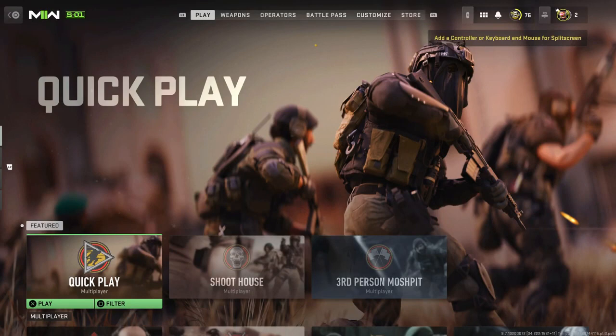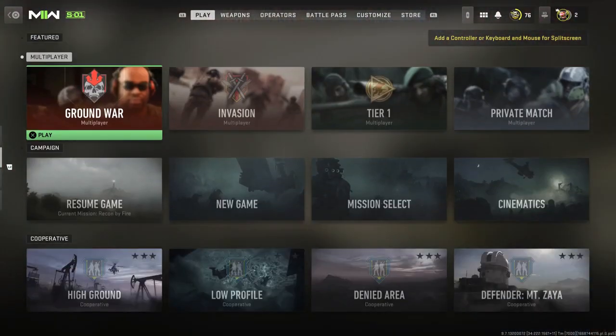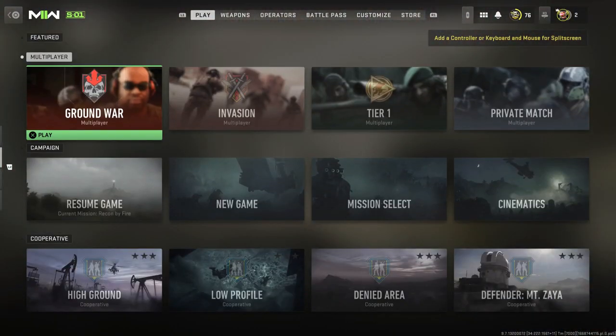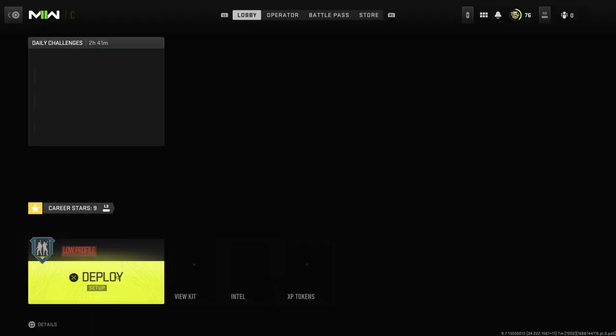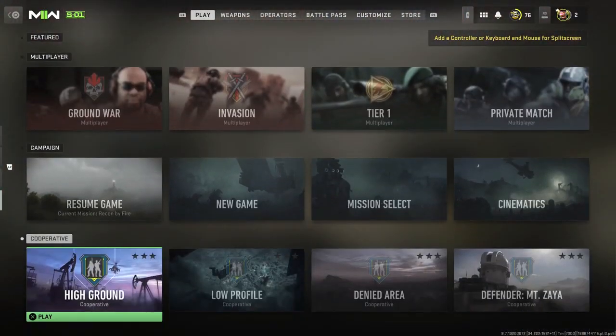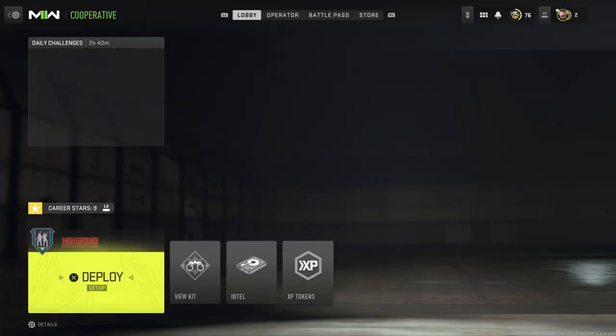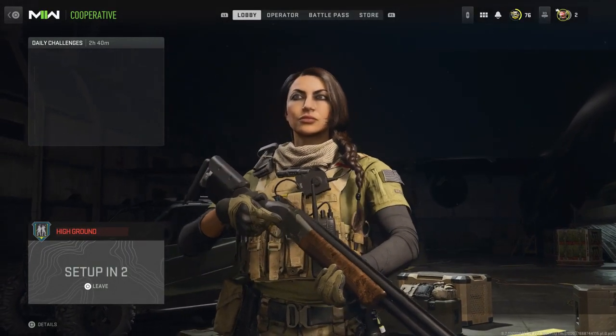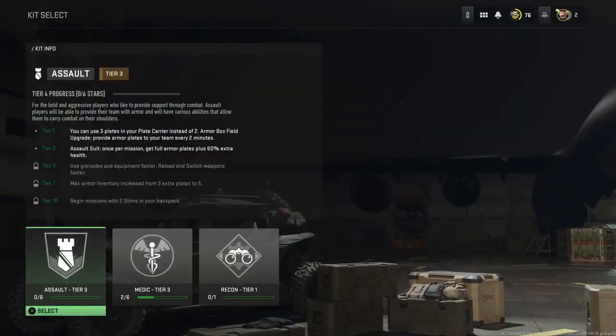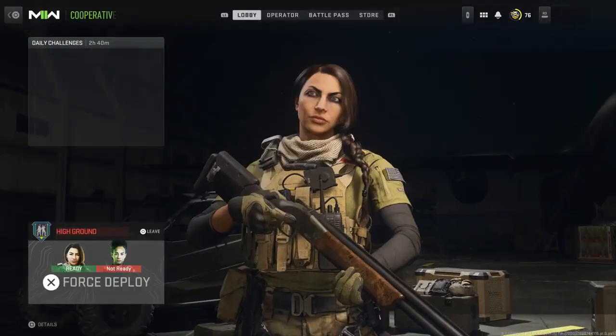For this glitch you guys are going to need a friend. Once you and your friend are in the same lobby together, go ahead and start up the cooperative mission called High Ground. This is under the co-op section. You are going to need the medic to be level 3 and I'll show you guys what I mean by that. Click on High Ground, make sure you and your friend are in the same lobby and start it up. From here you're going to select medic.